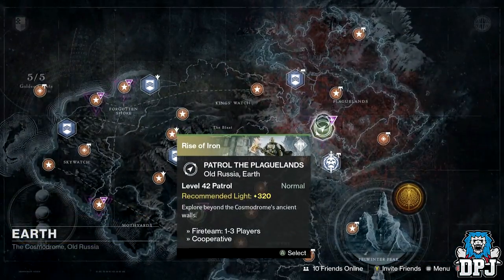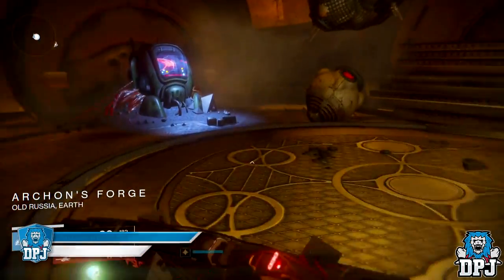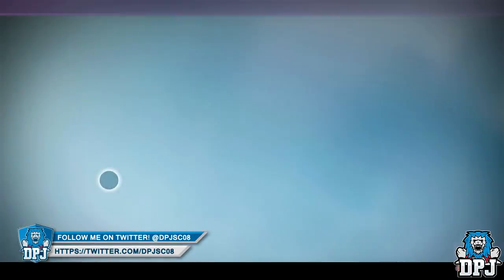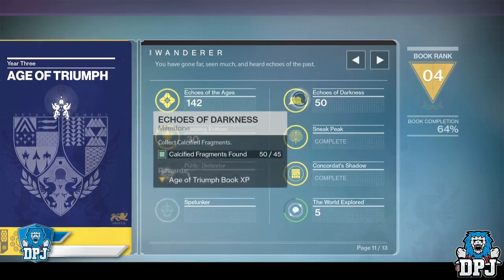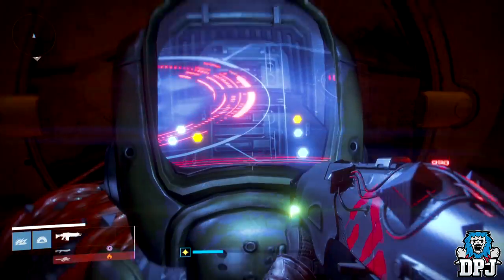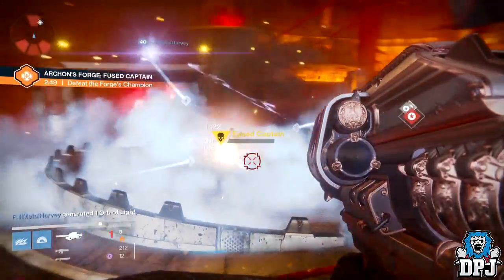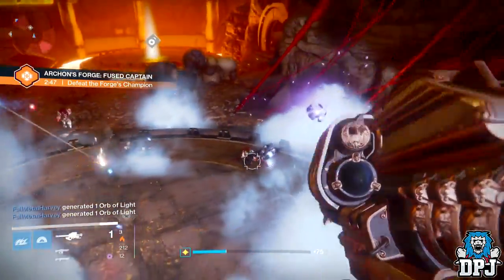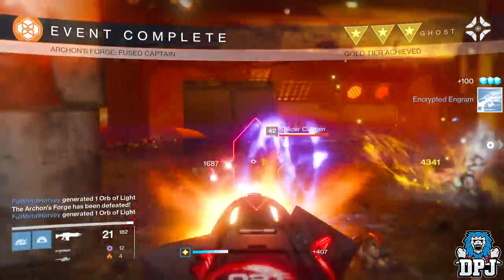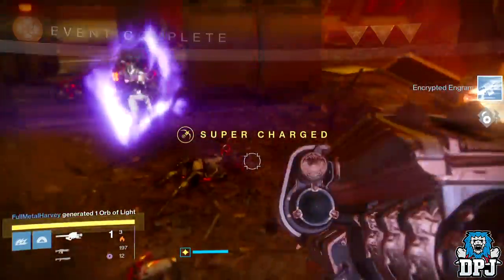The easier way to do this is go to Patrol the Plaguelands, go to the Archon Forge. If you're lucky enough playing solo, you'll go there and there's already a team there, and each run counts as one of these. I soloed one with a green SIVA offering — any of these SIVA offerings work. If you've got a fireteam, go there and grind it out and you'll get this done within an hour.